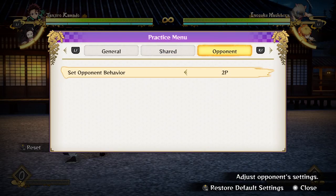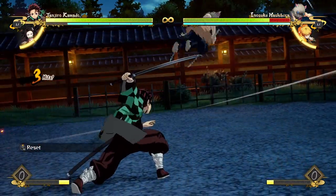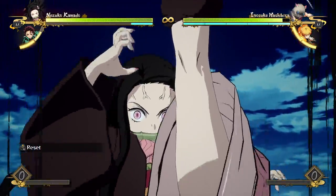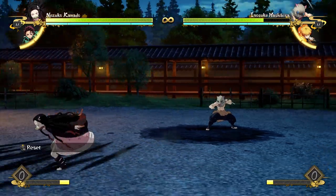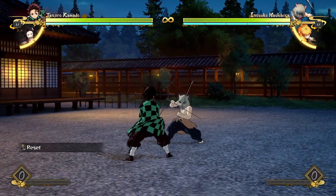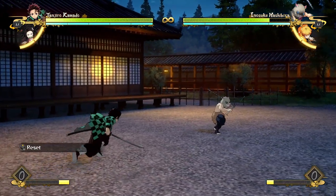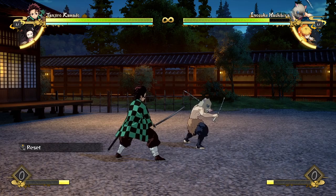That's about all there is to say about dash cancels — they're good for combos but also really important for pressure and mix-ups, since they let you cancel attacks into a canceled dash into a grab. That dash-into-grab cancel is the key mix-up for a lot of characters. The dash is probably one of the most powerful things in this game: it's universal, great for circumventing neutral, forces your advantage whether it hits or is blocked, enables mix-ups, extends combos, and allows tricky pressure loops.